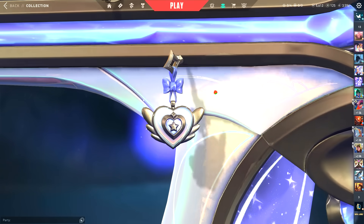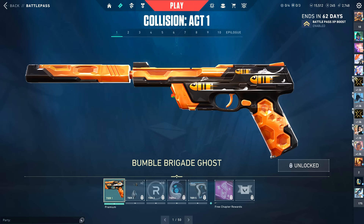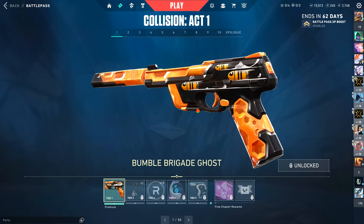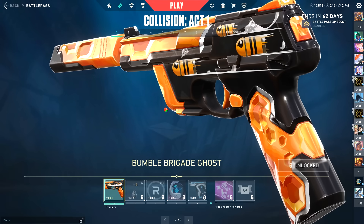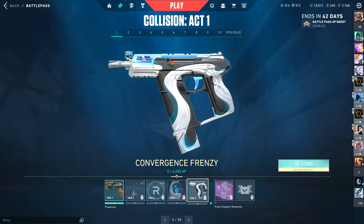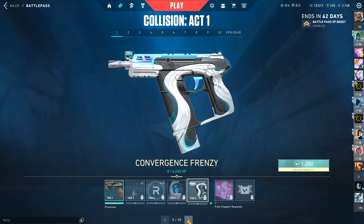We're going to speed run through the battle pass items and comment on what we find. This skin is crazy — I feel like they're increasing the quality of battle passes quite a bit. This is the Bumble Brigade, which is interesting because it has shades of Couture from the very first battle pass. It's honestly kind of exactly the same. I don't think this one has variants. Let's keep going.